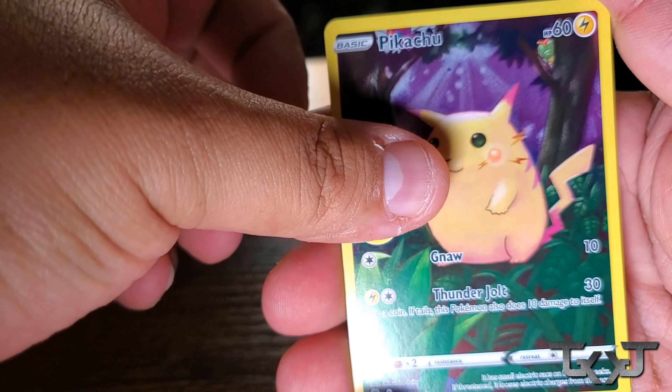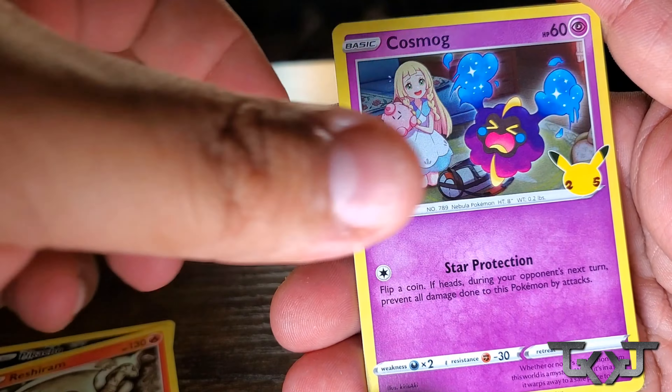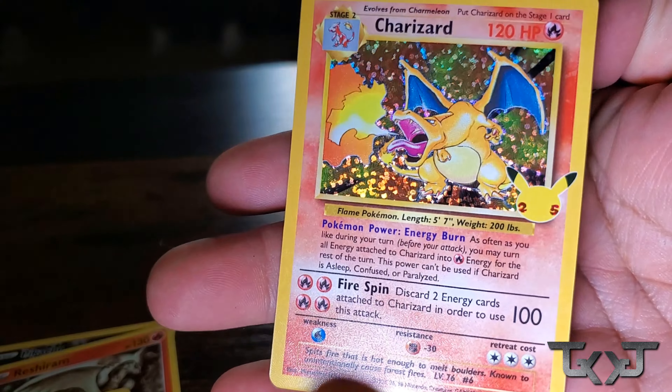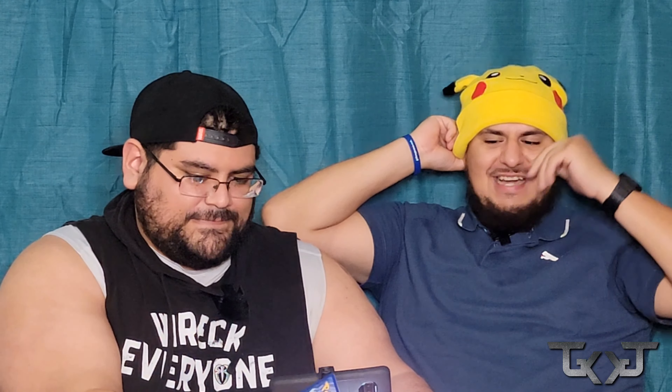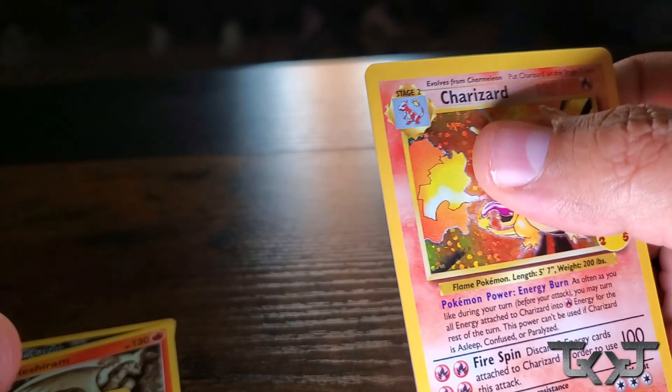You got the Celebrations coming up. So now we got the Celebrations. This is the 25-year anniversary of Pokémon, so this is an ETB. We've seen what the regular boxes do, so let's see what the ETB box does. Rusher Ram, Cosmog, and — oh shit! Damn! Nice. Is that your first one from this set? First one. Got the Charizard card out of the Celebration set. That's badass.